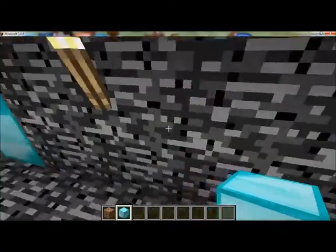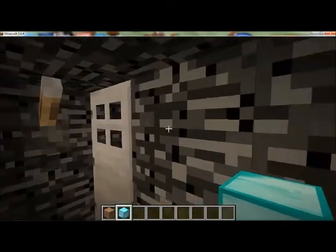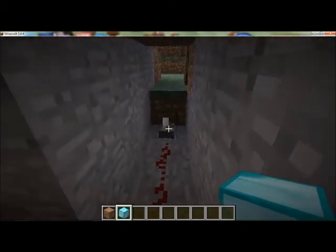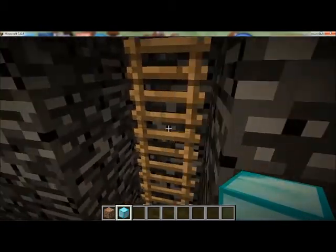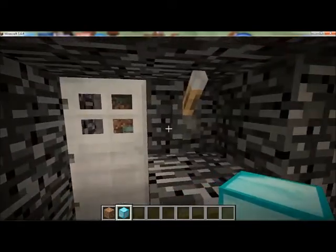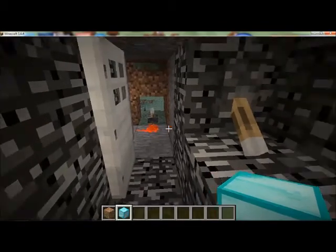The next cool contraption is tied into the first one. Closing these doors — if my world was open to LAN, no griefer could get back inside with the door open. I just activate, or deactivate, the lever and it closes that side. Do the same for the other lever, and it completely closes my house off from griefers.